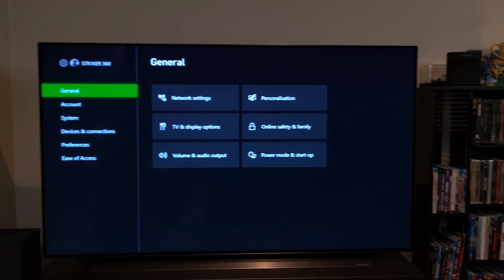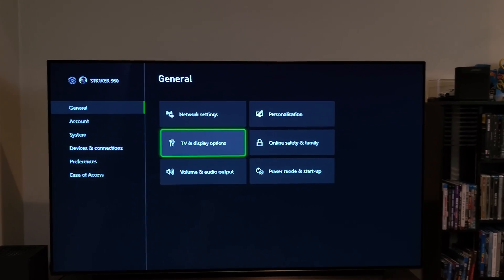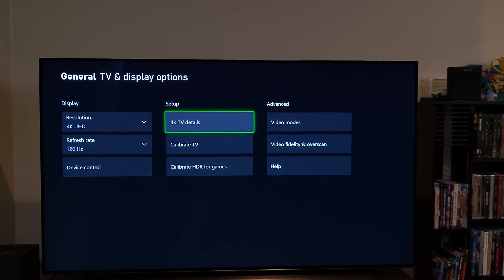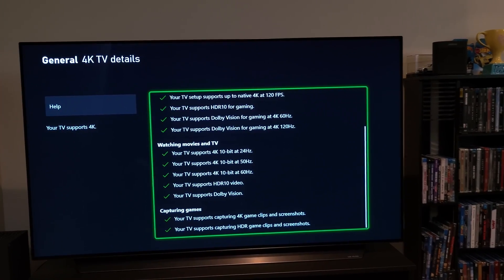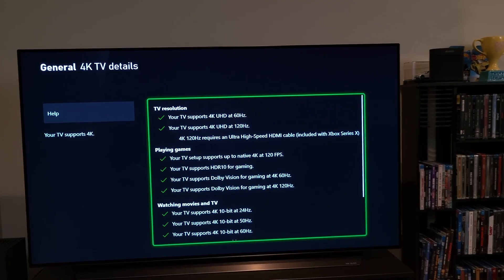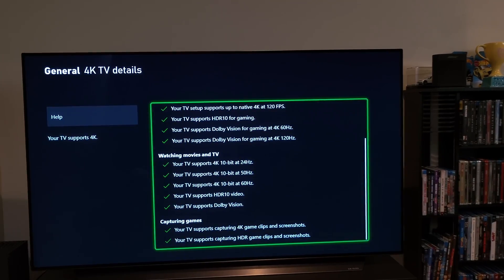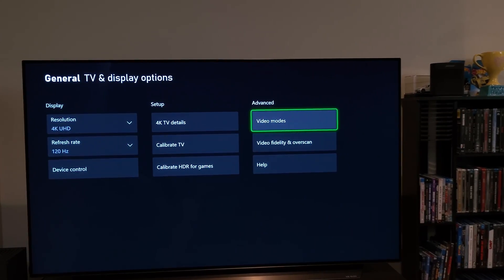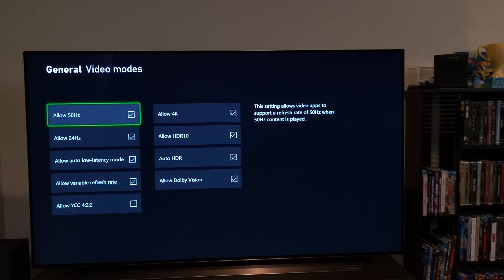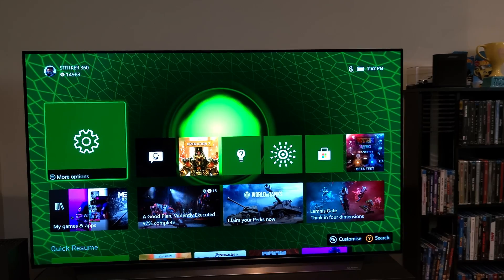It should already be enabled by default, but go over to your settings just to confirm. Everything is supported — Dolby Vision, 4K 120 is now checked. Go over to Video Modes and just make sure you have Dolby Vision allowed. Once you do that, you are good to go.